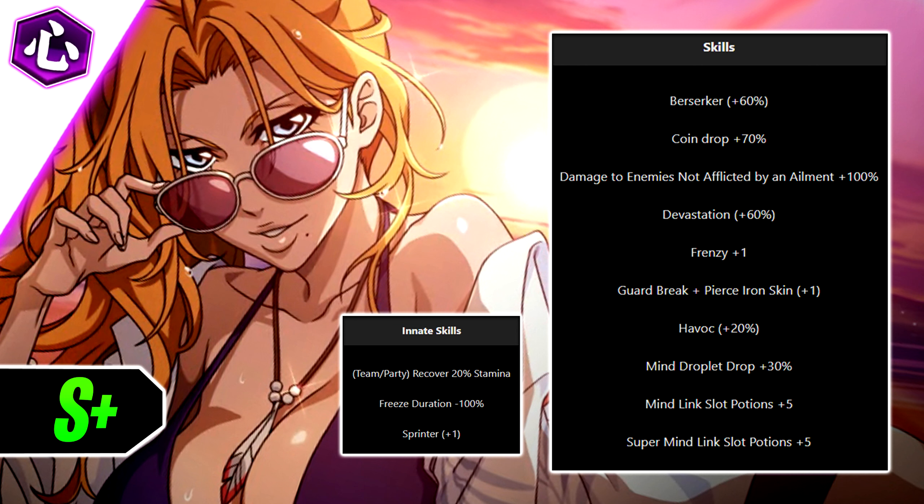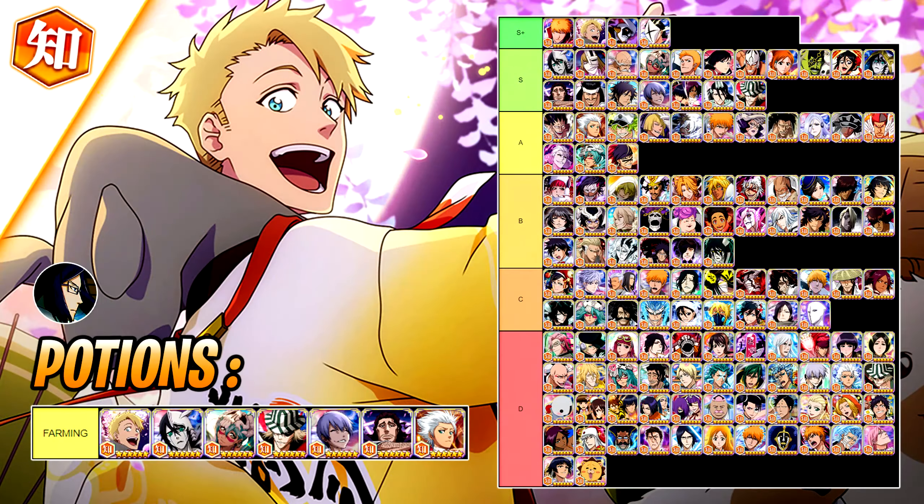Rangiku can go through iron skin super easily. Overall she's a fantastic unit and definitely top three heart unit in the game. She's not better than Bruno or Ichigo but she's super close. She was made to be a farming unit, not the best DPS in the game.